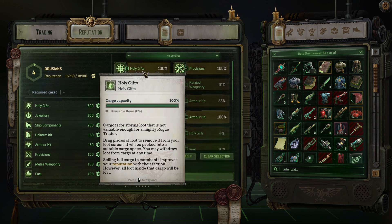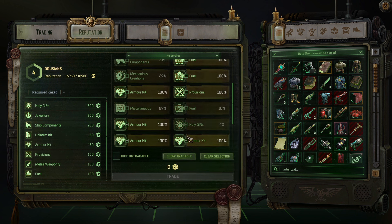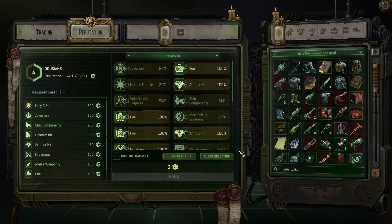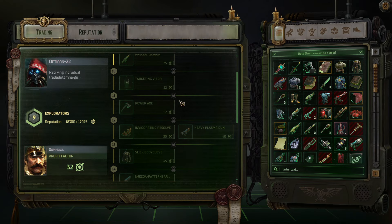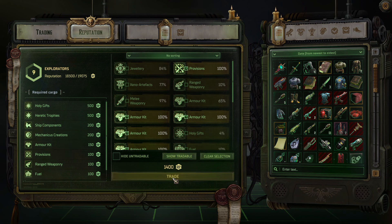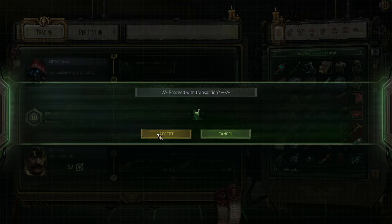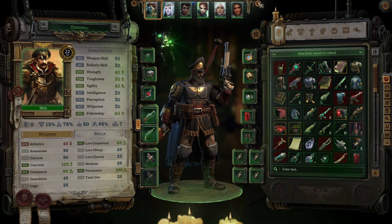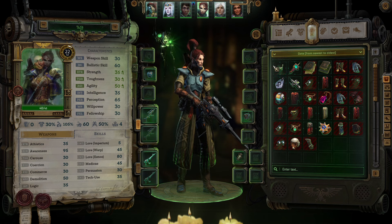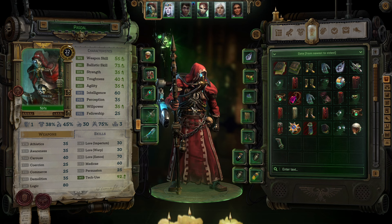I'm interested in trading with him - he likes his holy gifts so we'll focus on that. I'm pretty sure provisions, armor kits, and all that stuff is worth the same across all factions - I haven't really paid that much mind to it. Targeting Visor - it's Eldar. Increases the wearer's chances to hit targets at a range of 10 or further by 20%. Pretty cool. I just have an empty slot.